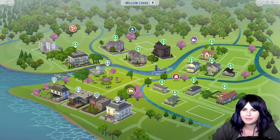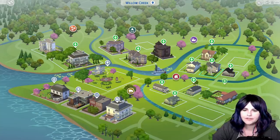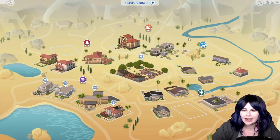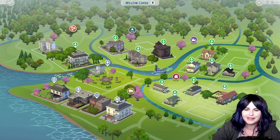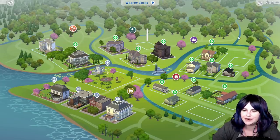This save file is completely base game compatible — I only used the base game when creating it. All of the families live in Willow Creek because that's the story. You do have Oasis Springs, but it is completely empty. I have ideas for an updated save in the future, but feel free to move some families over to Oasis Springs if you don't like them all living in Willow Creek. Every single house in Willow Creek is filled with families except for Cypress Terrace and the three empty lots.